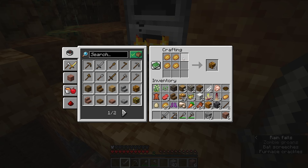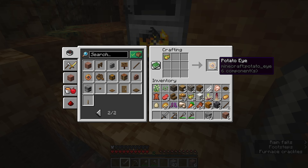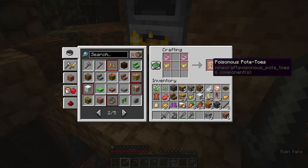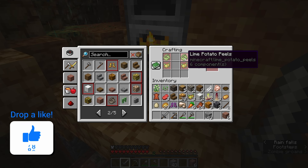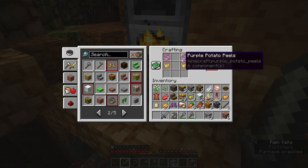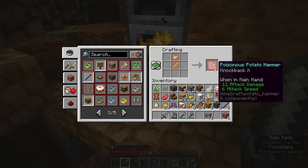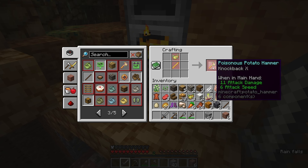So that's some poisonous potatoes and some baked potatoes. We've also got this potato eye which I found out is what will lead us to the boss area at the end. We've got a poisonous potato block and poisonous potatoes — we're pretty close to being able to make those if we just get a couple more. We just gotta find some sheep and get these great potato peels. I think we can also get these from some monsters.